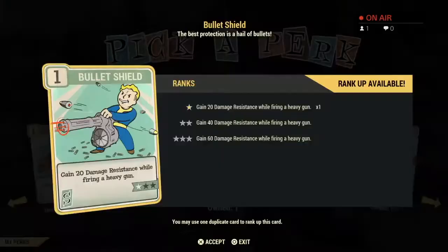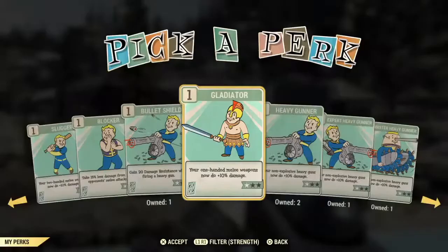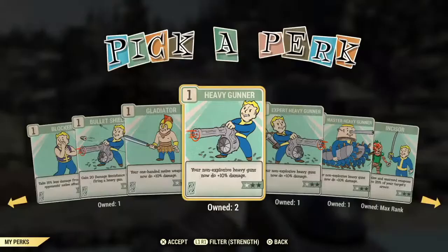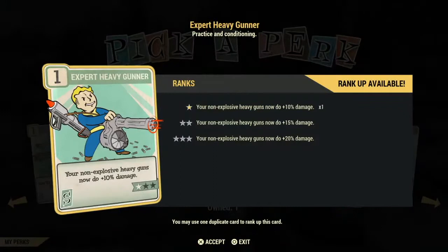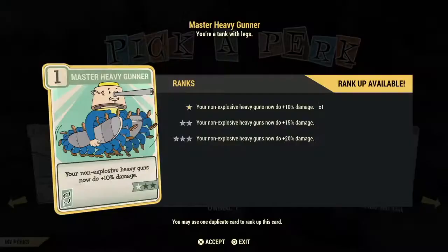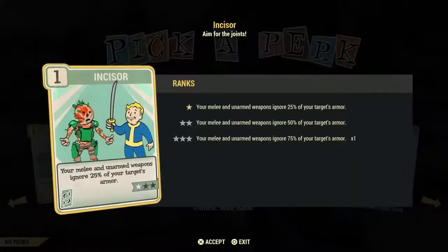Bullet Shield is a great card for power armor and non-power armor if you have a heavy gun — especially at low levels it gives you more resistance against damage. Gladiator is basically the one-handed version of Slugger — if it's a one-handed weapon it gives you 10% more damage. Heavy Gunner, Expert, and Master add damage to any type of heavy gun. Again, putting one point in each gives you 30% versus three stars in just one giving 20%. Incisor is a very important card for melee builds because you ignore your target's armor starting at 25% going up to 75% — a must-have for any melee character.